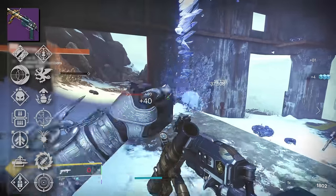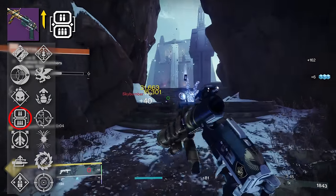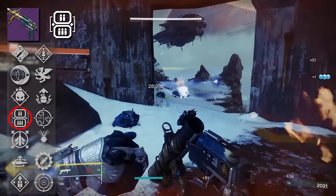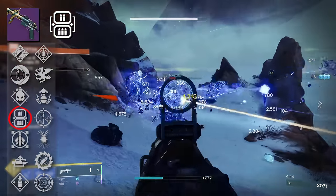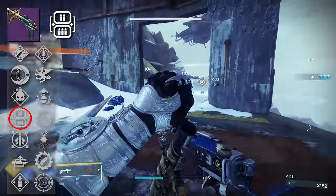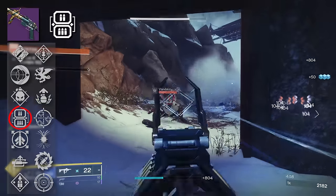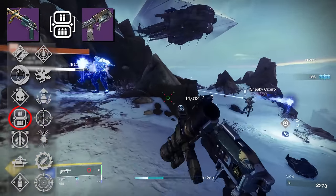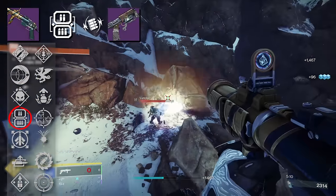The other perk I want to look at is Lead from Gold, where picking up heavy ammo also grants ammo to this weapon. With the enhanced version of Lead from Gold, this increases the amount of special ammo you get back per heavy ammo pickup. This perk doesn't help with reload, but it's fantastic for ammo economy. In environments where ammo is very strict, Lead from Gold has always been a great option. What Lead from Gold allows you to do is use Mountaintop essentially like a primary. Indebted Kindness is like my favorite weapon this season — the god roll is Lead from Gold and Bolt Shot. It's nasty fellas, you should definitely get it.